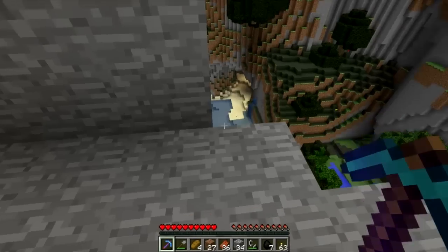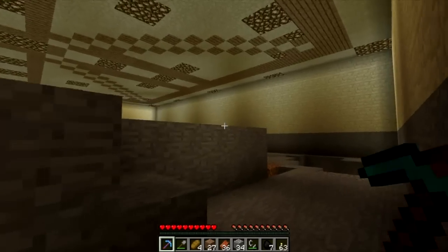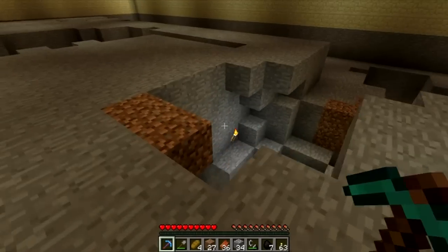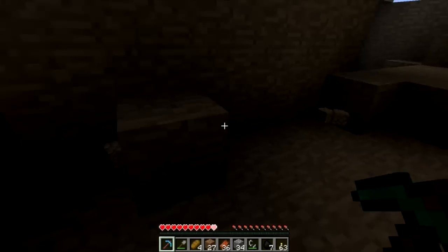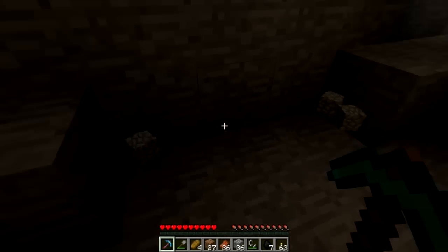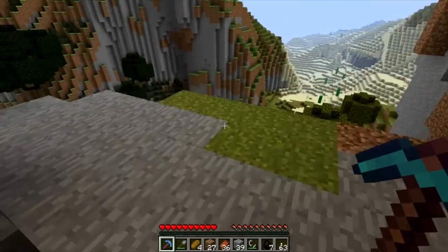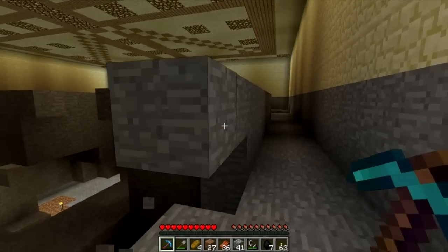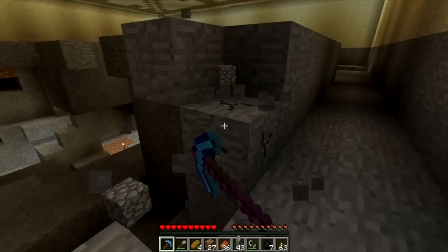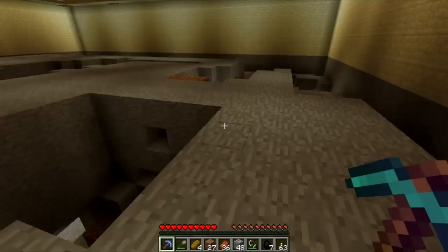I still have a bit more to do - I have to go along all these walls and do the sandstone, and then I have to add more lighting in here. As you can see it's a bit dark already, so more lighting will be added eventually. And I have to start my plans for the floor itself for the hall. I have all the plans up in my head, so I'll have to see how they look and see how they interact with each other. We'll be back hopefully with more done.